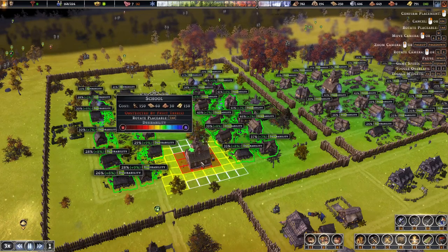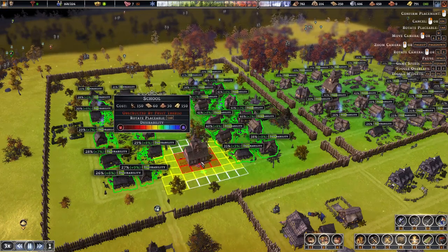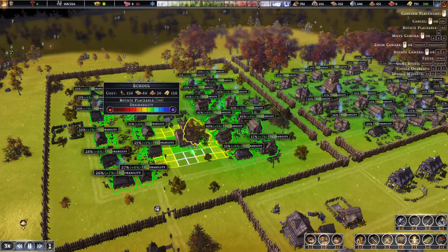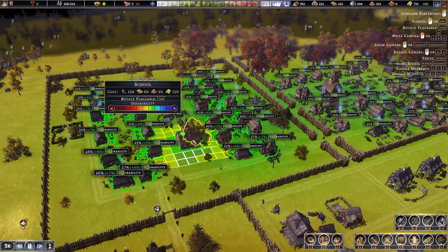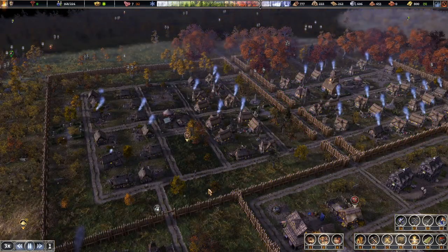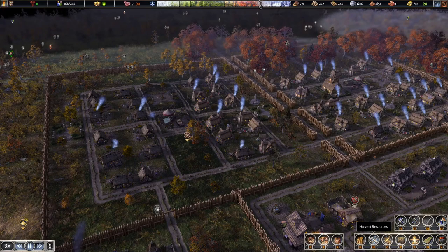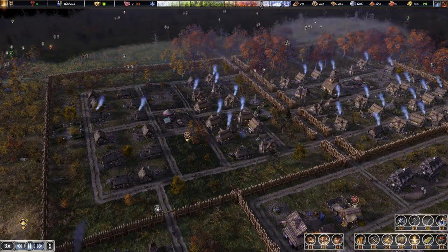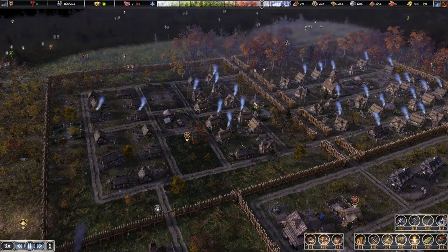Put it there or here — put it in the middle so it's going to get all the houses. Yeah, we'll put that school there. And I'll probably put a shrine — I've already got a shrine there with a priest on it.